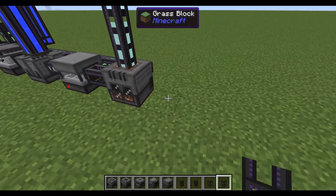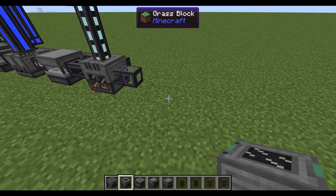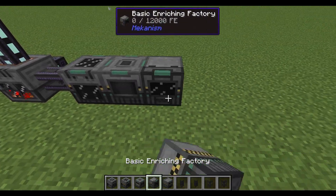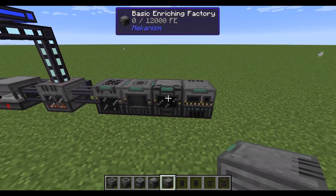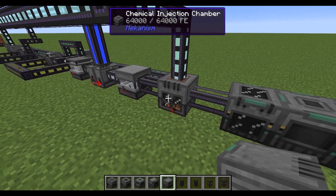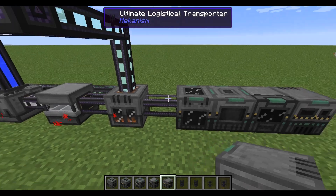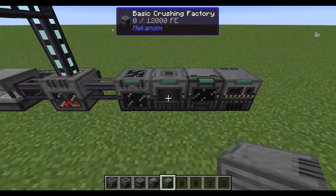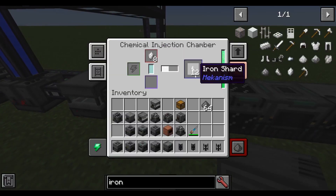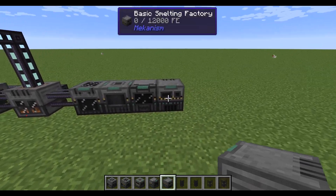For the shards produced, you'll need a purification chamber with a logistical transporter. Basically you'll need all the machines you used for tier 2 or 3 processing: a crusher, a purification factory, a crusher again, an enrichment factory, and a smelting factory. These don't have to be the factory versions — the normal individual machines work too. It's not like tier 3 where it's a huge bottleneck producing 3x, because one crystal produces one shard and one clump, and so on. So you don't necessarily need a factory, but if you speed this up you will need one. You would also need a lot of hydrogen chloride.